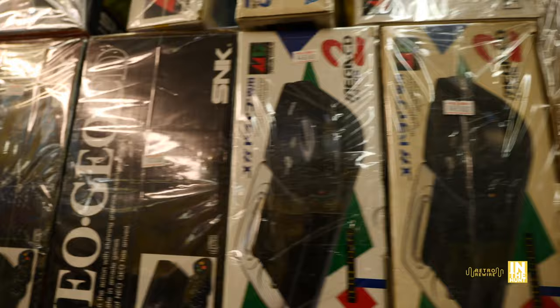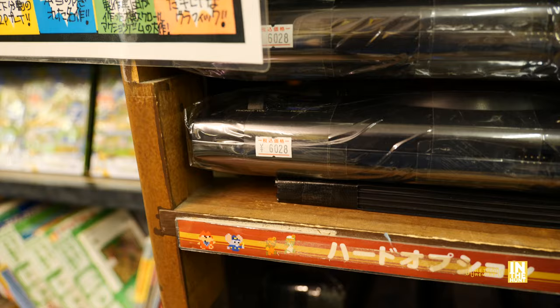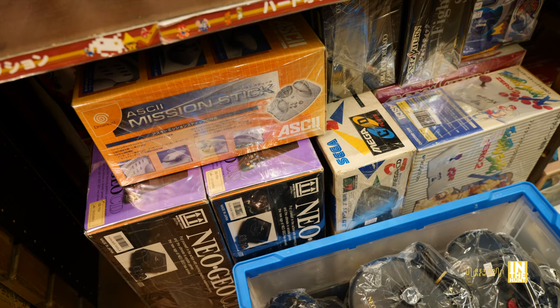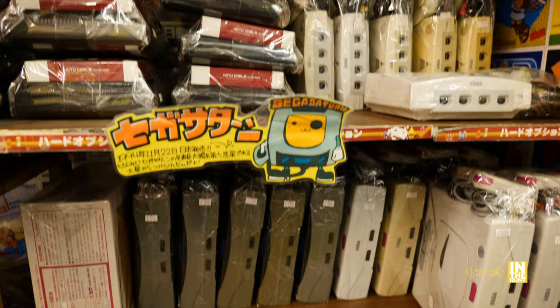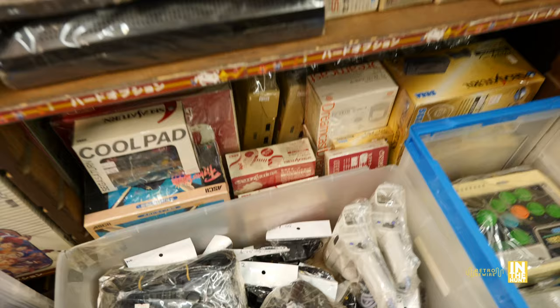Got the glorious CRTs, Neo Geo CDs, Mega CD 2, the original Mega CD up there. What are they coming in at? 45,980 yen and 27,280 yen. So these Neo Geo CDs are a lot less expensive than the one we saw — perhaps that one is the North American variant. And then we have the Mega Drive 2 — it has such a great design. And then the original coming in at 6,000 yen; that's pretty much Hard Off prices nowadays. And more Neo Geo CDs down there, and a Mission Stick.